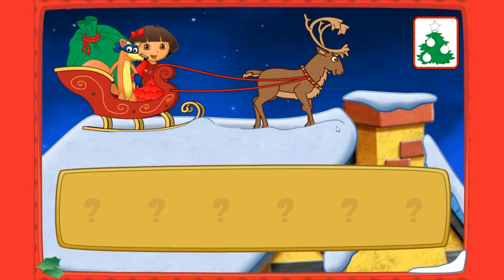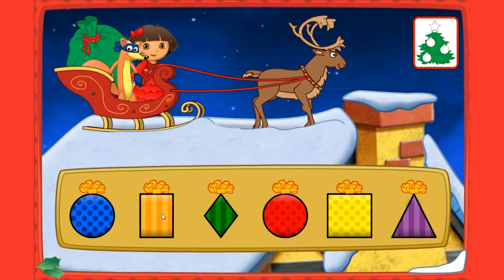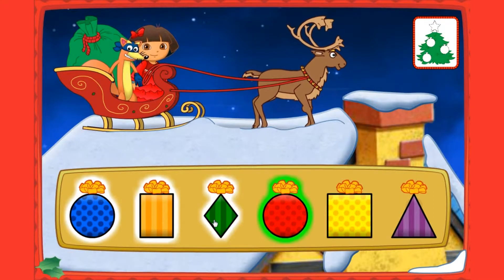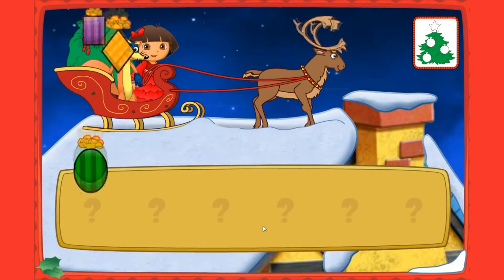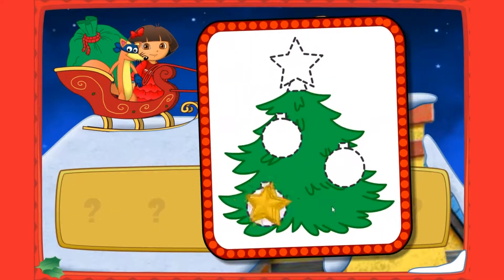Let's help Swiper deliver a present! Listen to Swiper's clues and then click on a present! Now which present do we need to deliver, Swiper? Look for a present shaped like a circle! I see a present — you found it! Okay, Swiper, which present is next? Look for a present shaped like an oval! That's it! Look, Dora — an ornament! We need three more! Great, Swiper! Let's keep finding presents to deliver!